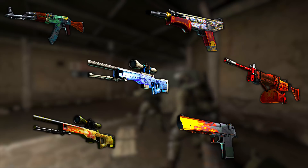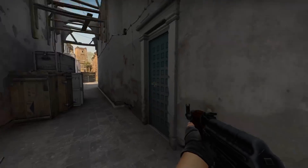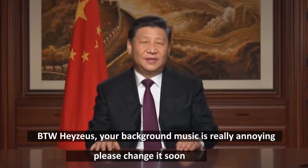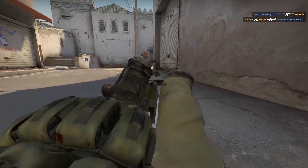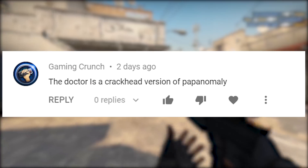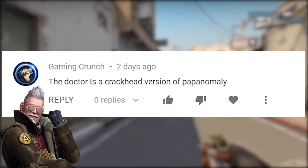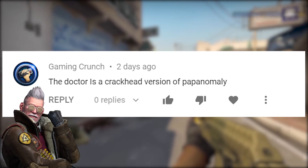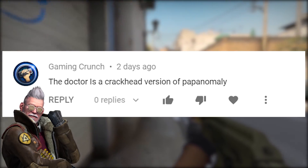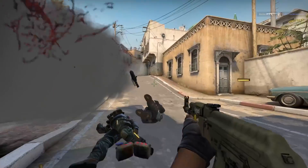And if you're wondering why any of this is happening in the first place — well, that's pretty much it for this video. If you enjoyed it, please like, comment, subscribe. The mystery comment is from Gaming Crunch, who says: 'The Doctor is a crackhead version of Papa Anomaly.' Does that imply that all Papa Anomaly has to do is take crack to get back the vigour of a younger man? I don't know, guys — opinions. As always, trust the numbers, not your guts. I'm Jesus. Thanks for watching. See ya.